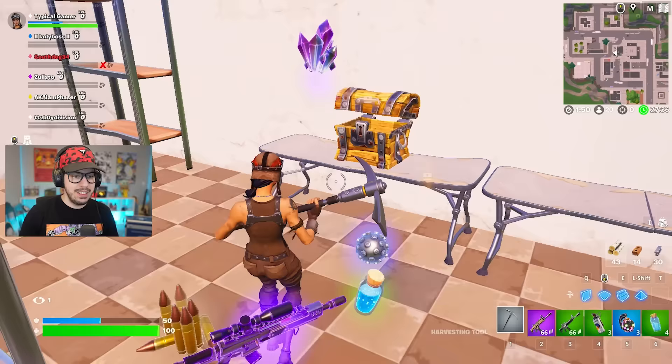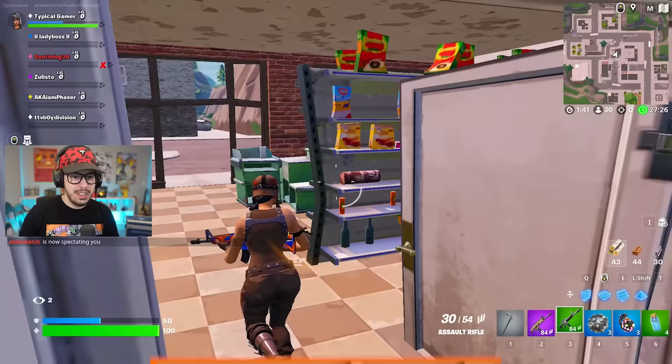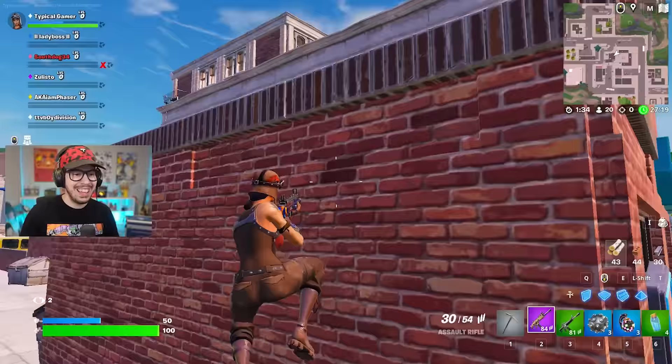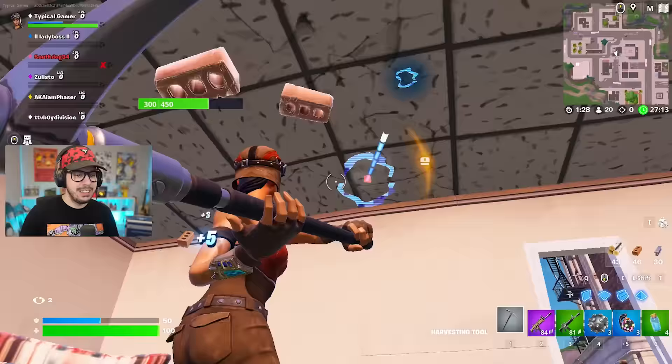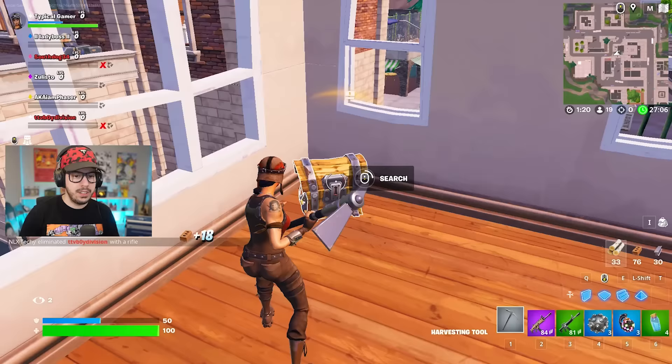We also have impulses and the scoped AR — this is a throwback. And the AR too, this is a throwback. We're heading up in Tilted. You couldn't open some of these doors. I think you can't break chests in this — they won't drop the loot, so you have to open each one. We opened another chest and got another scoped AR.